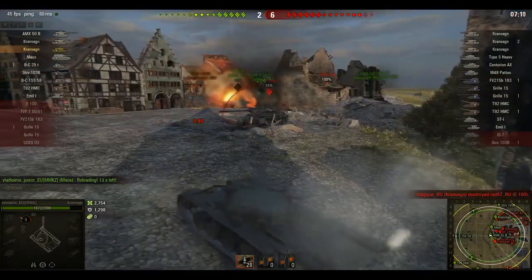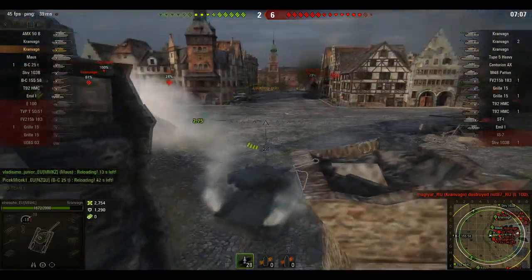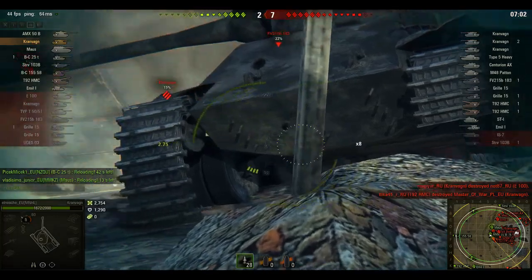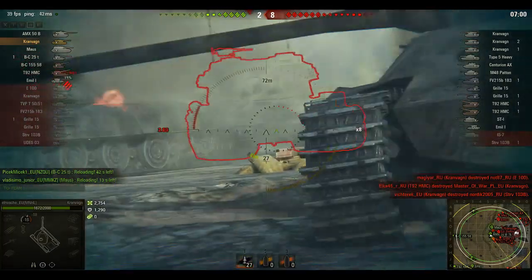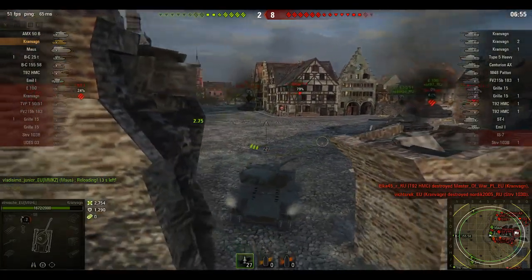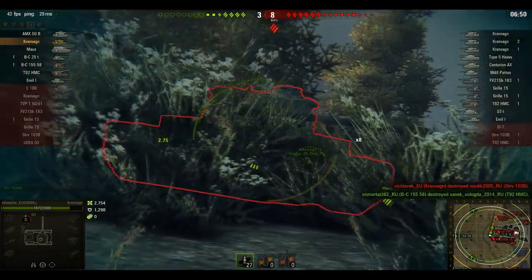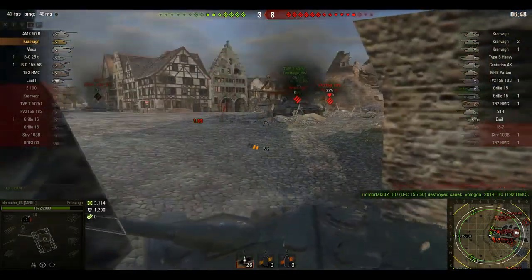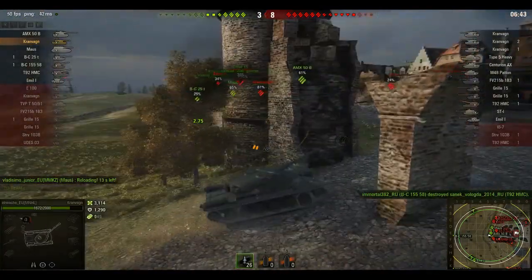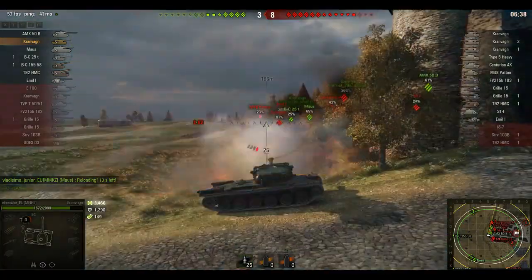Now we are losing. It is the test server — I know a lot of people on the test server will be spamming gold rounds because hey, if you don't have to pay for it, why not spam it. Whereas I am trying to test these things out with just standard ammunition. Unfortunately I missed an opportunity to kill the Death Star there, which will slightly bite me in the ass in a few moments. But I managed to get one into the Type 5 Heavy.